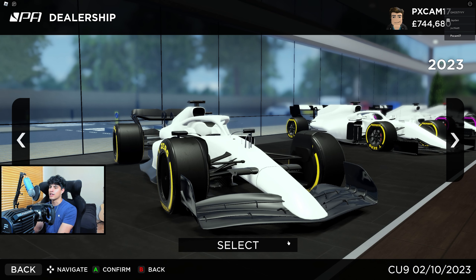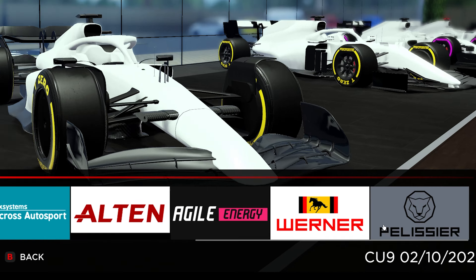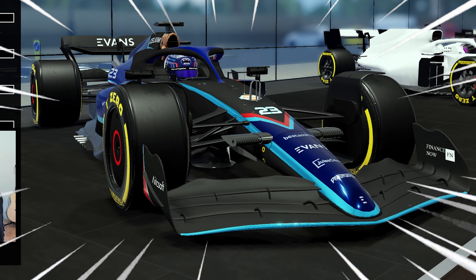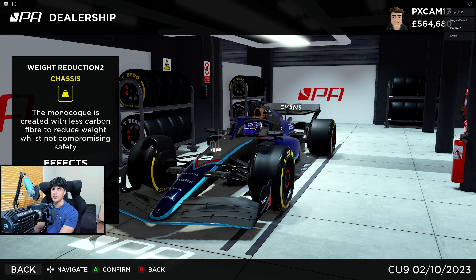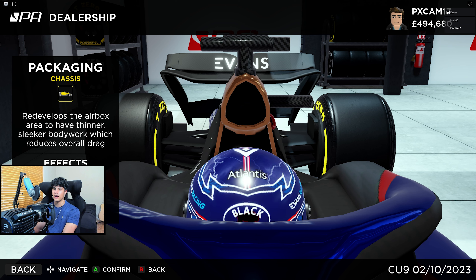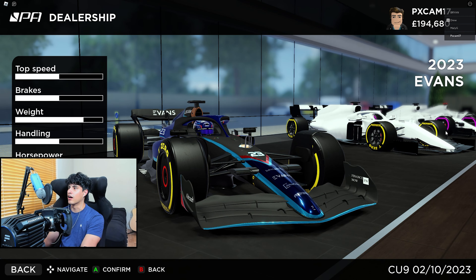We're going to hop into the dealership once again as there are a few new teams on this game. Scrolling all the way to the end you can see the brand new teams. We're going to stick with our trusty Evans car and upgrade it just a tad bit — adding some horsepower and doing a weight reduction. We just bought the chassis reduction and upgraded the chassis package. This game is looking a lot more pretty; I don't know if they upgraded the graphics but it looks breathtaking.